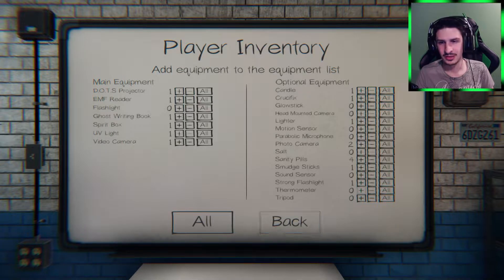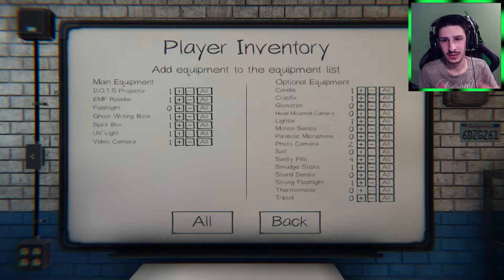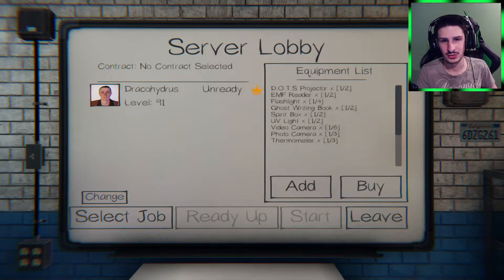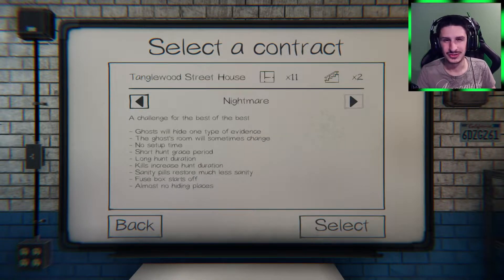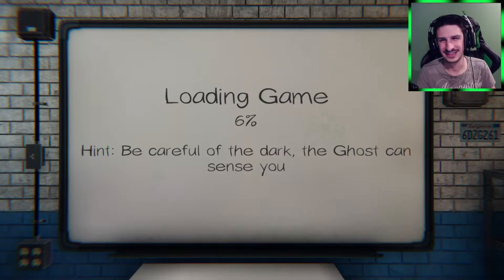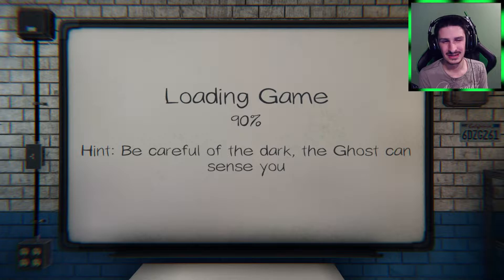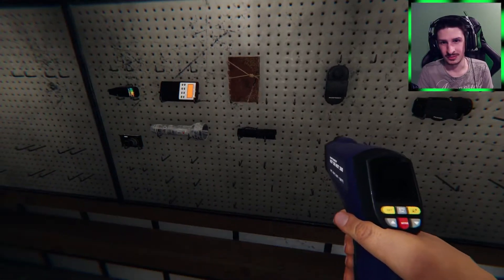Thermometer — let's turn the heat up. We'll bring one so we can try to find the ghost room sooner and try to keep the lights at a managed level. Even if we lose and find the bone we should be able to afford a single thermometer. We shouldn't lose any money at all. I feel like nightmare mode is going to go horrible if I do it by myself.